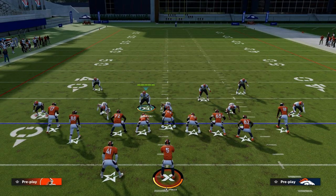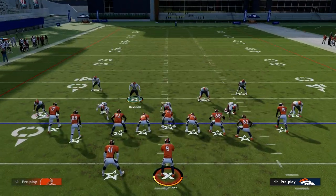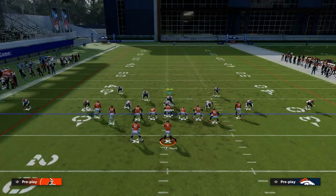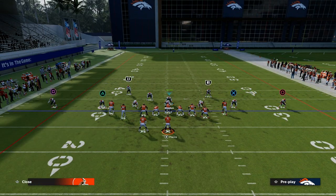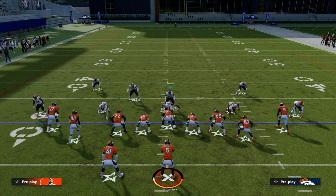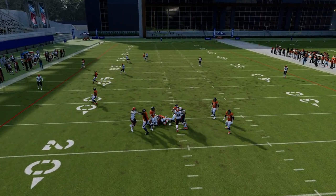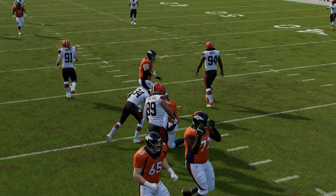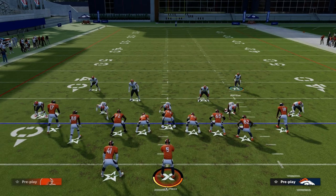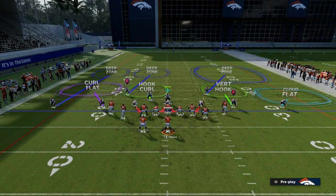A couple of adjustments you can make: the first one, if I want to stay in DB Fire 2, is I'm going to user this guy and play a little Cover 2 game on the right side. On the left side, we're going to put the outside corner into either a third or an outside quarter, inside-third that safety, and hard flat that linebacker — that's the easiest way to stop this. Every now and then, one of my favorite things to do is audible down to Cover 6, with Cover 4 on the twins side.